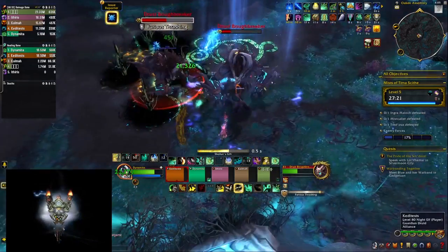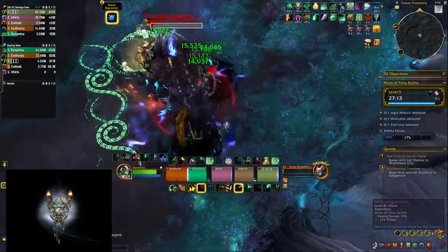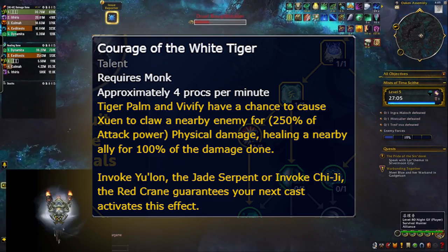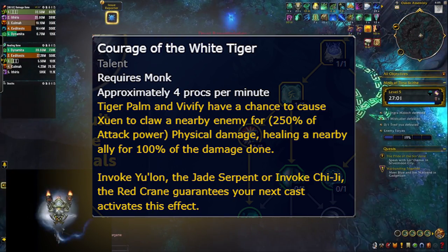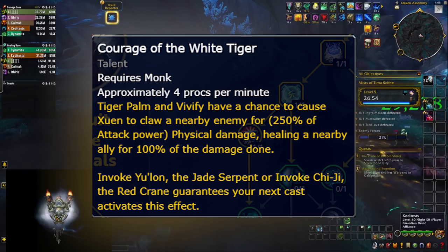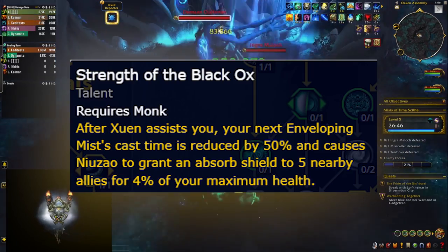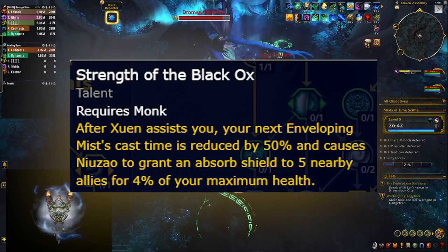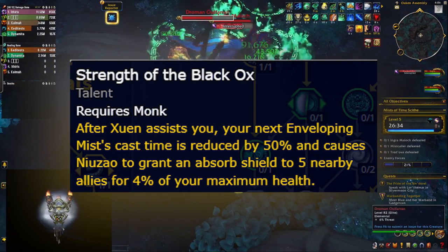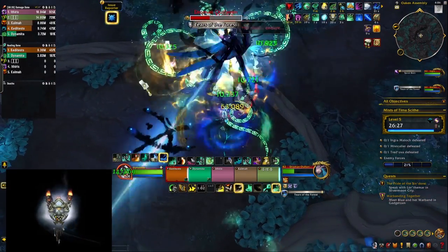Some hero talents are boring — like increasing Refreshing Jade Wind duration — but four are really cool. Each calls one of the four Celestials. Tiger Palm and Vivify have a chance to call Xuen to deal physical damage and heal allies — about five to six percent of my total damage. Every time that happens, Niuzao shows up and reduces cast time of your next Enveloping Mist, which also shields everyone in the party. These shields contributed to about five to six percent overall healing as well, which is quite nice.